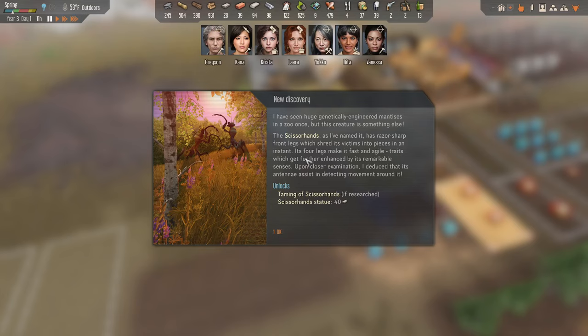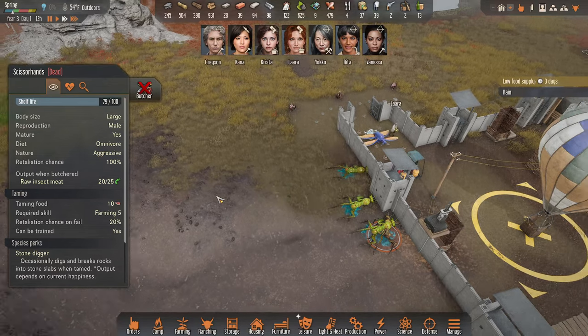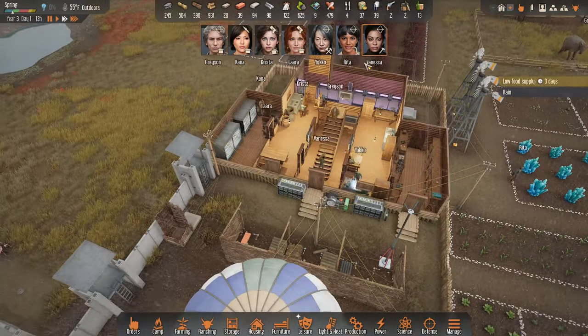Edward? Hello? I have seen huge genetically engineered mantises in a zoo once, but this creature is something else. The Scissorhands, as I've named it, has razor-sharp front legs which shred its victims into pieces in an instant. Its forelegs make it fast and agile, traits which get further enhanced by its remarkable senses. Upon closer examination, I've deduced that its antenna assists in detecting movement around it. Taming of Scissorhands if researched - wow! How wild would that be if we could tame a Scissorhands? Takes 10 meat, there's a 20% chance of failure. We could have attack manti - that's wild to think about!